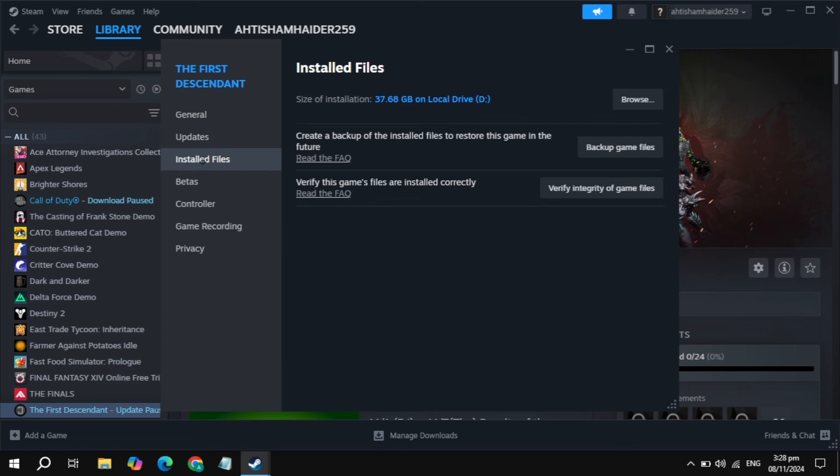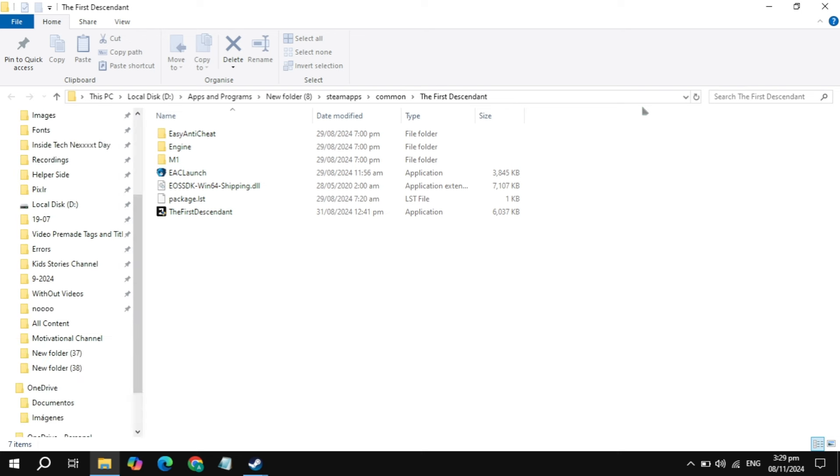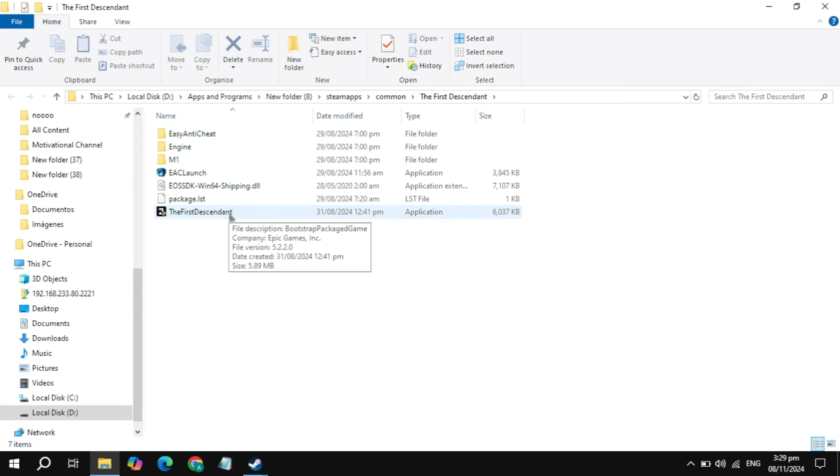If still not working, go to the local files and click on verify integrity of game files. It will take some time, so just wait for it, then launch the game again and check if the problem is fixed. If not, click on the browse option and locate your game launcher.